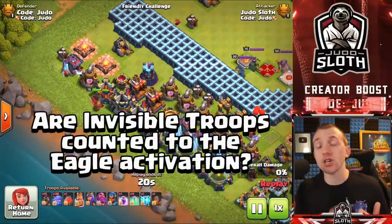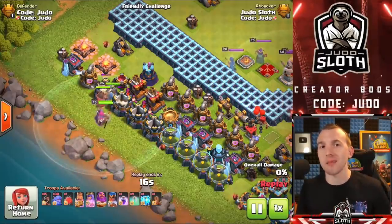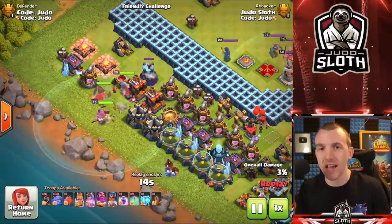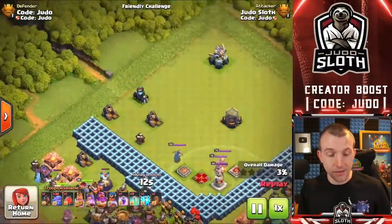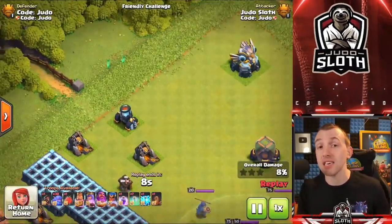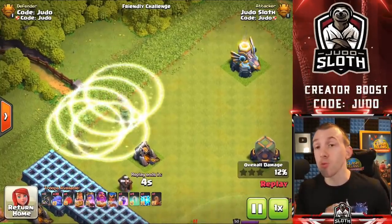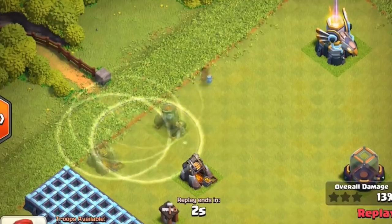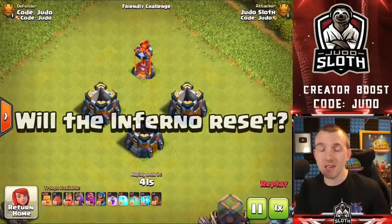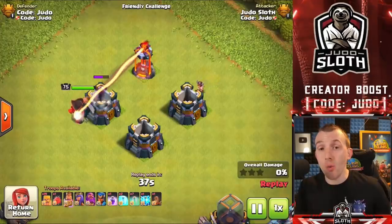Does Eagle Artillery activation count troops inside an invisibility spell? I've calculated each troop and spell to exactly activate the Eagle if I place one hog rider. When I place the hog, the Eagle does activate — so yes, the Eagle counts troops inside the invisibility spell.